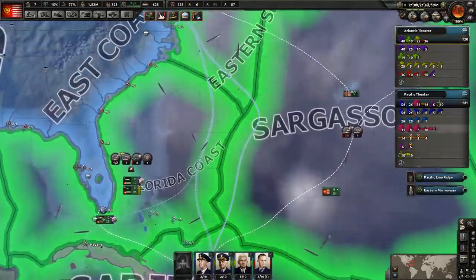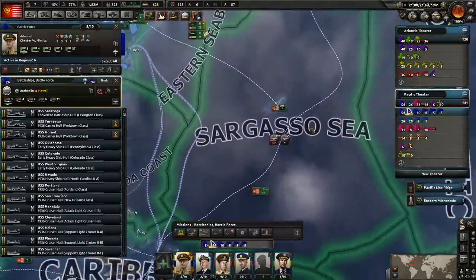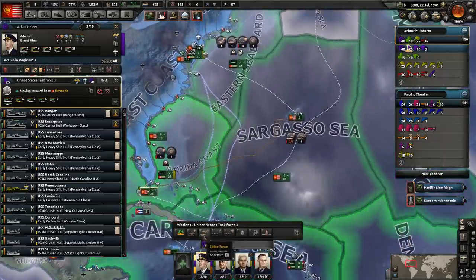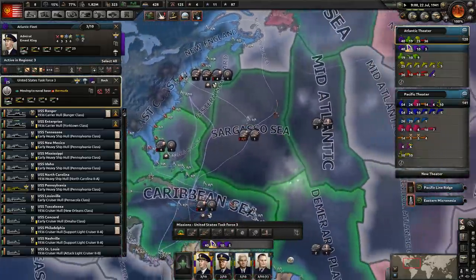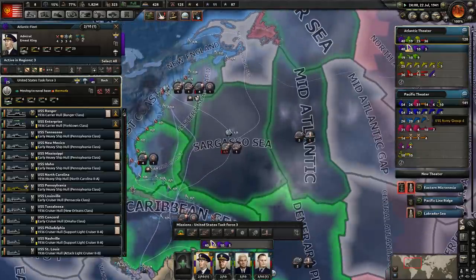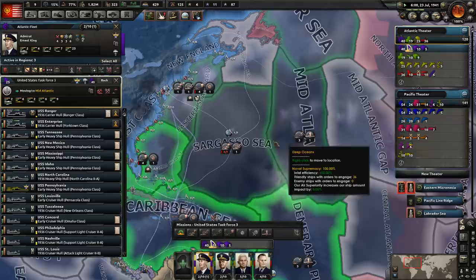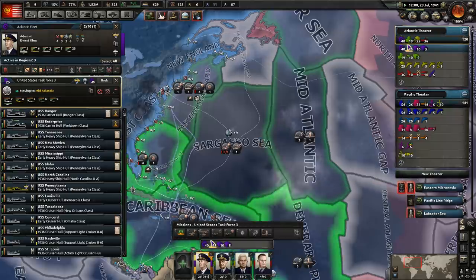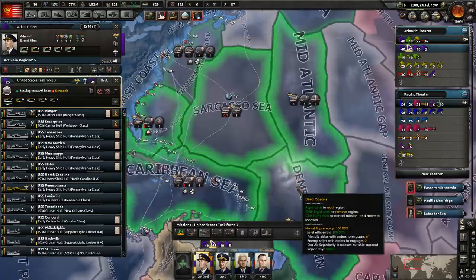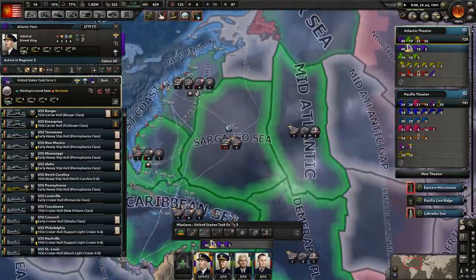Let's go ahead and move these guys over now. Let's move our main task force, which is right here. Let's have these guys operate right here. Right here and right here — yeah, that's where we'll sign them. They've got to have a mission — strike force. There we go. So they're gonna strike force these three regions here.